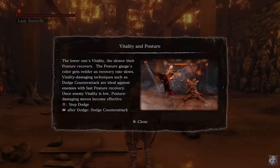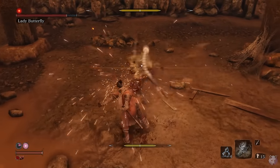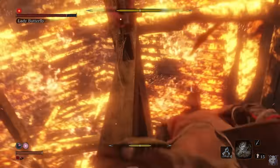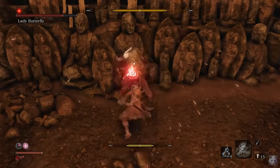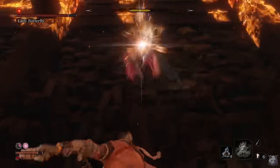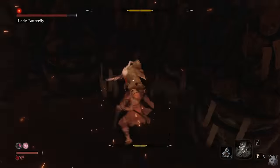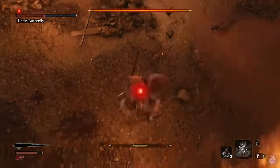Next up is Lady Butterfly. The hardest part about this fight is that because of her relatively small size and the fact that she uses her feet, it can sometimes be hard to tell what she's doing — until you realize that anytime she perfectly parries and retaliates with a kick, you can just loop her. Phase two she adds some unblockable butterfly kunai attacks, and also the ability to summon a bunch of adds. You're meant to use a snap seed to dispel them, but what if you just don't let her summon them? The fight is much easier when you bully her into a corner. Eventually she goes down.